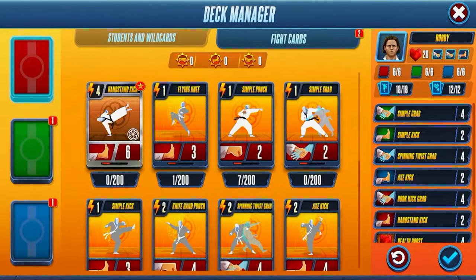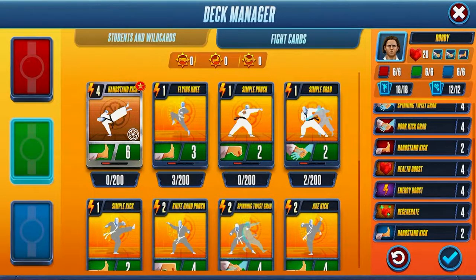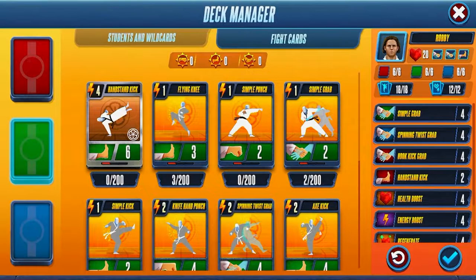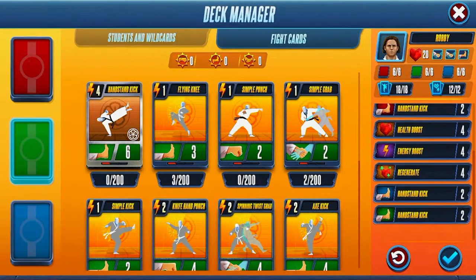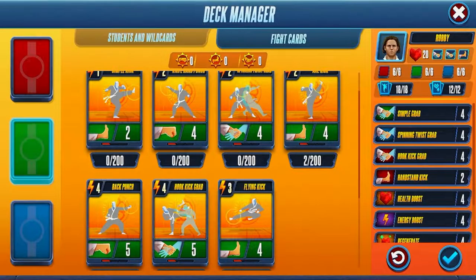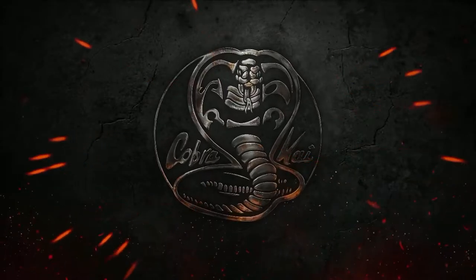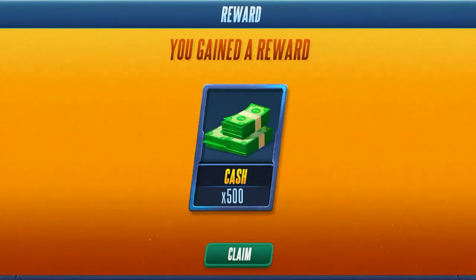We played with Miguel and Aisha yesterday, but the handstand kick is actually Robby's primary. I put the character's primary moves on the deck because it makes a lot of sense. Simple kick — get rid of that. I want to dispose of all simples. Actually, we'll keep the simple grabs because they have more power. Actually no — replace the simple grabs. Okay, there we go, we're good. So we're going to save that deck and we've got ourselves a reward — 500 cash. That's a fine start.